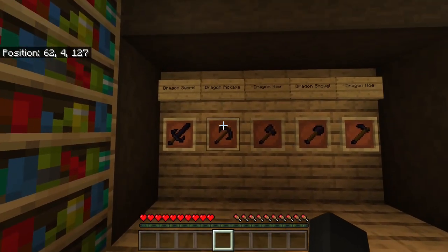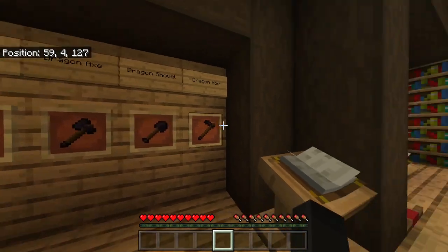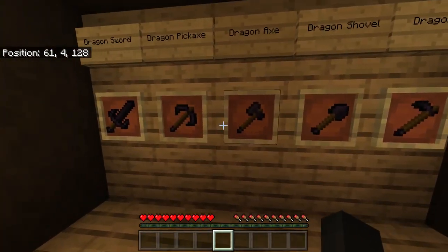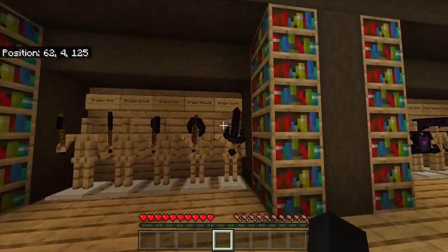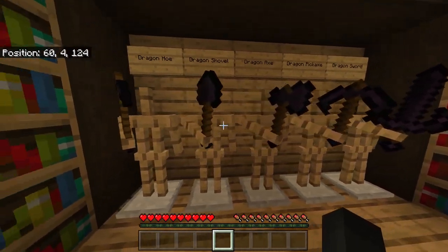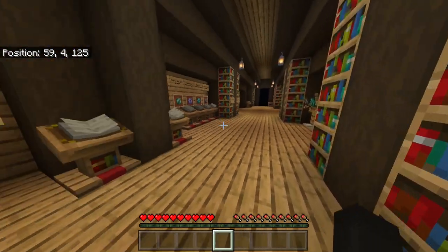These tools are a step above netherite tools, so they are going to be working faster. These are going to be like the new endgame tools you go for. And then over on this side we have the better visual of them — the sword, pickaxe, axe, shovel, and hoe.